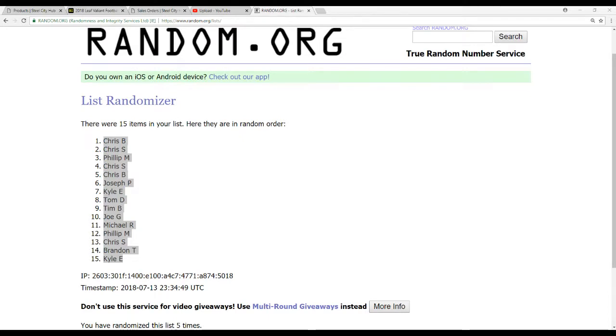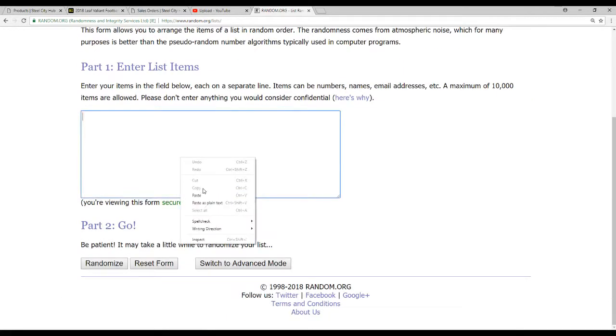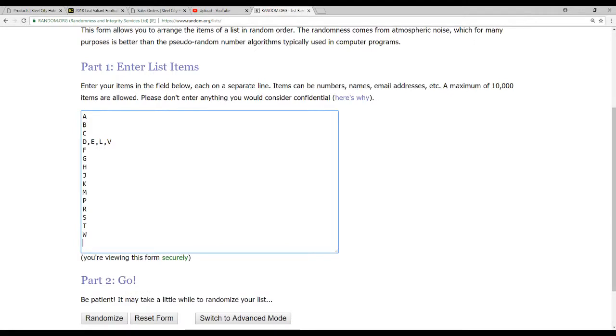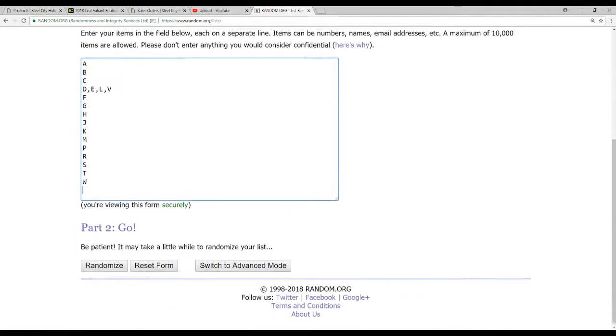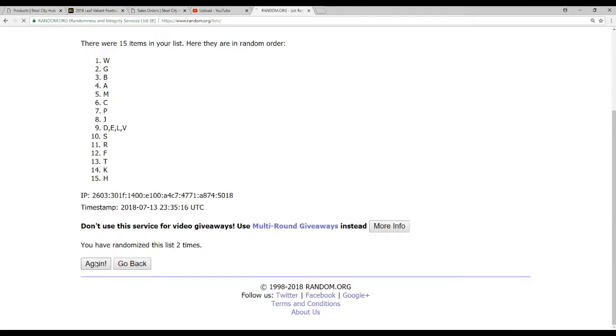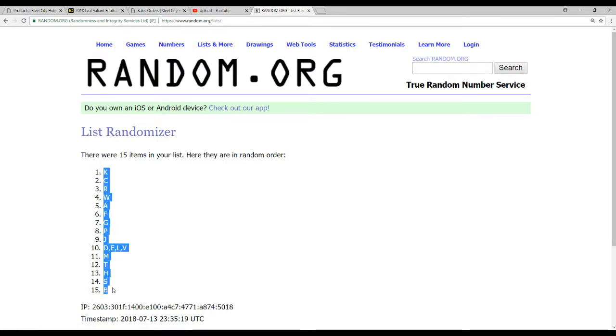And then the letters — there are 15 of those. There are 14 single letters, plus I have a combo spot for the last 4 letters that either had 1 or 2 players: D, E, L, and V. We'll do that 5 times as well. We've got K on top and B on the bottom.